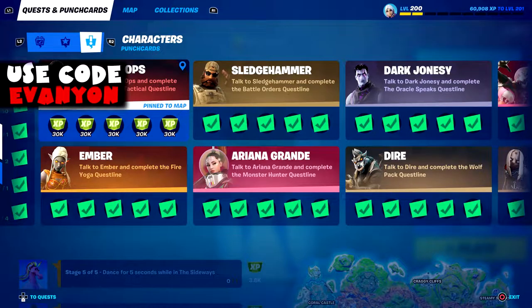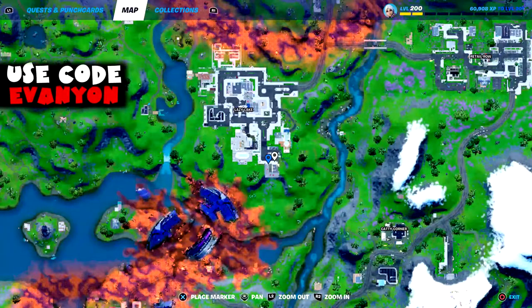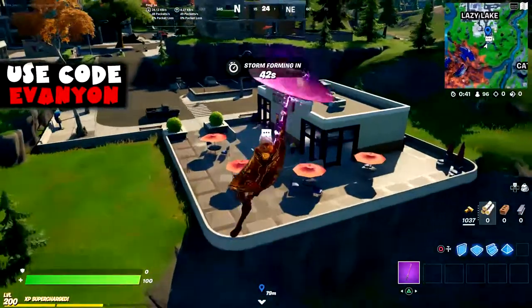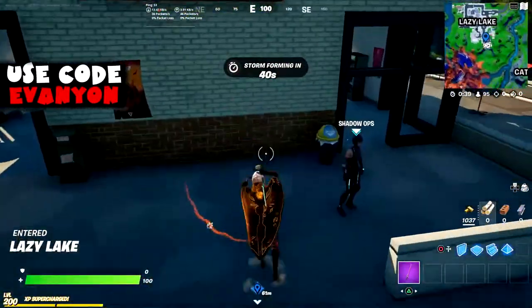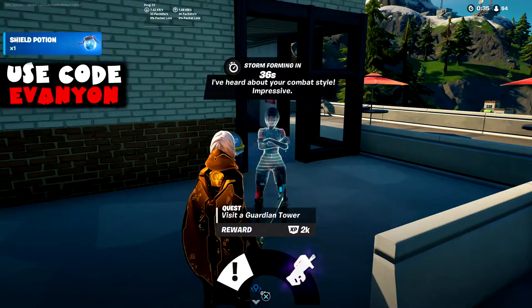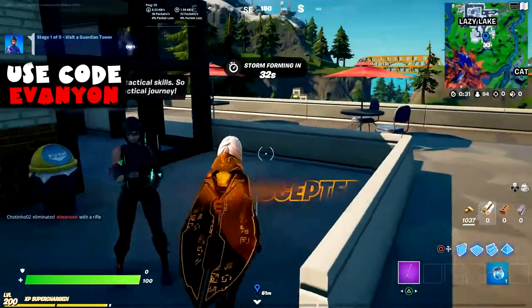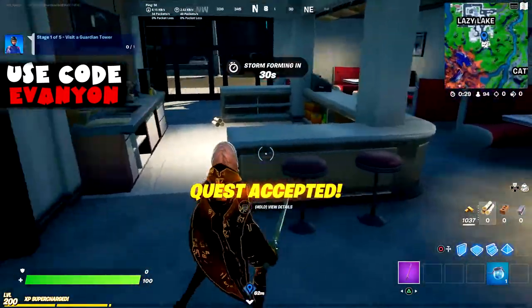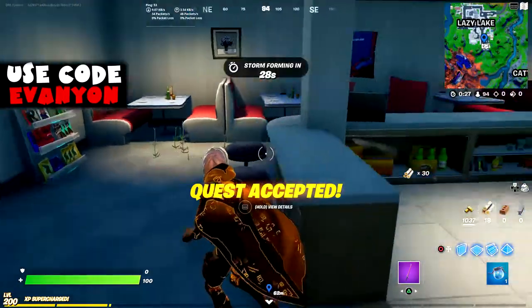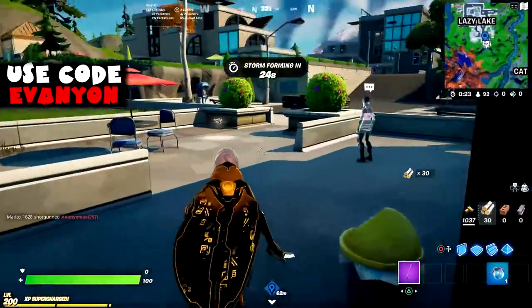So let's just go with Shadow Ops. She is located on Lazy Lake. He sells a submachine gun — epic. Let's buy that SMG.